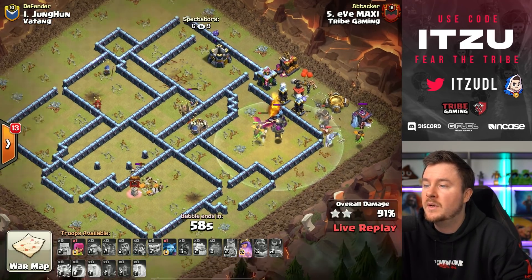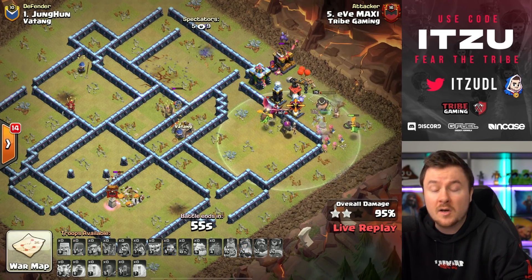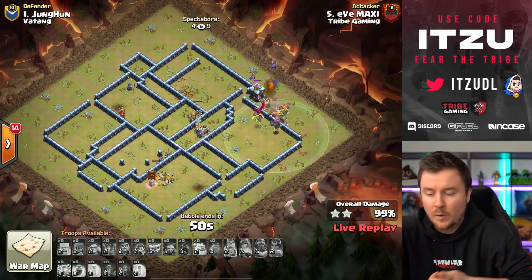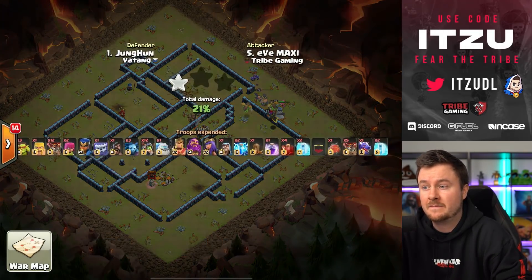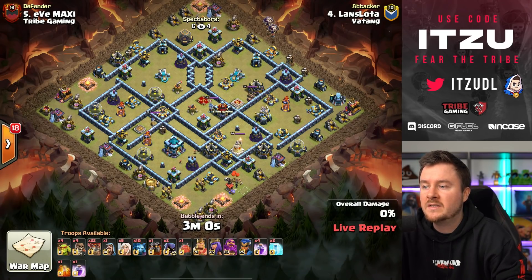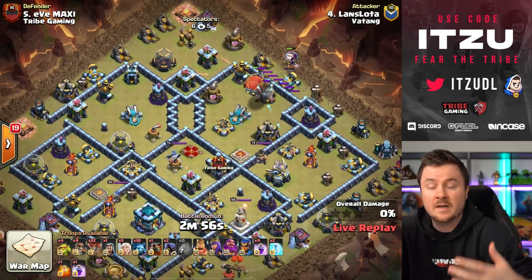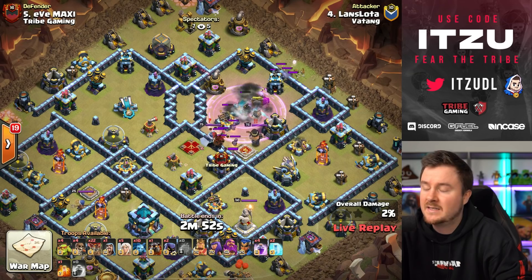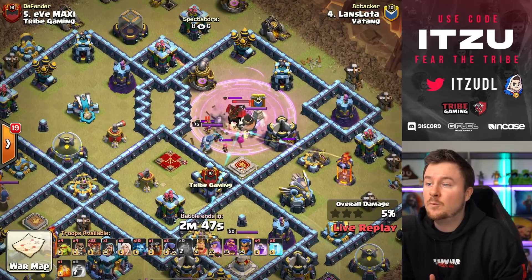Maxi is smashing this base with Infernal Dragons, the queen still has her ability left and will use it soon. We had a ton of discussions about people swagging spells and abilities just to show off, but swagging is worse because you want to go for time in most competitions. Maxi won't swag — makes no sense.